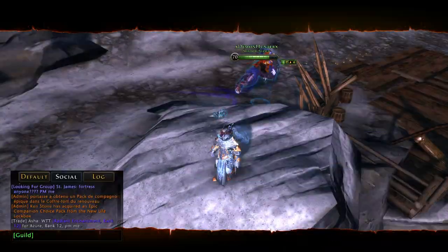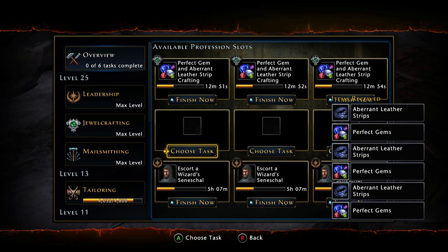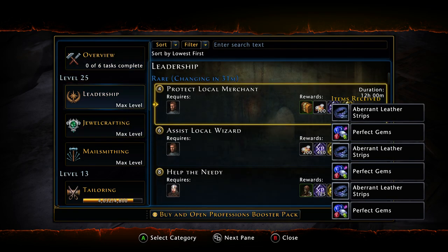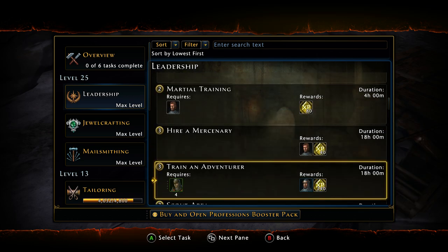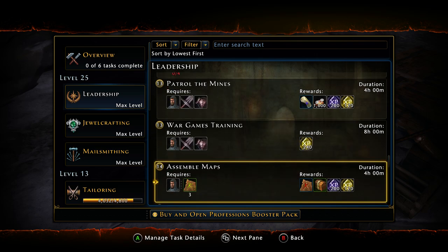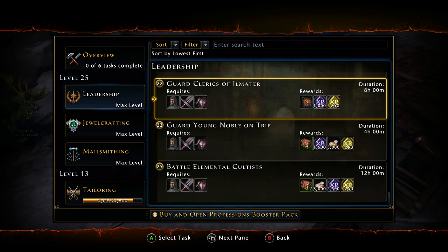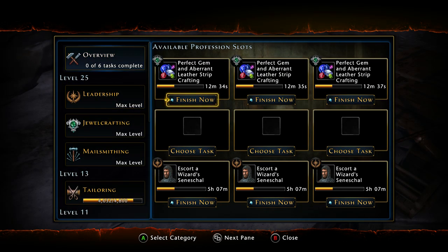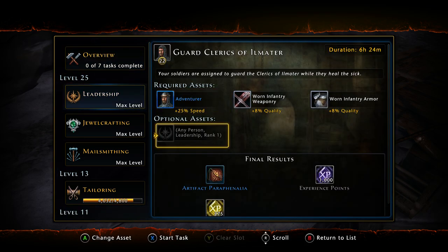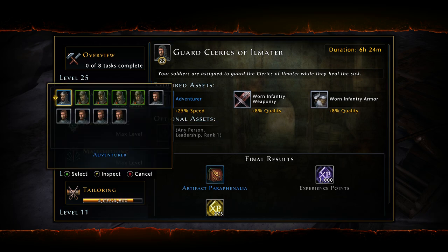How you get these bags is actually through a Professions Task. With that Professions Task, it's under Leadership, and you do have to be pretty high level in Leadership to actually get it. But there are about two, maybe three tasks that reward it. The normal one is Guard the Clerics, and it's approximately an eight-hour task. You can put two Profession Assets on it and you can do three of them at a time.